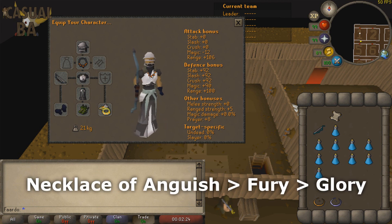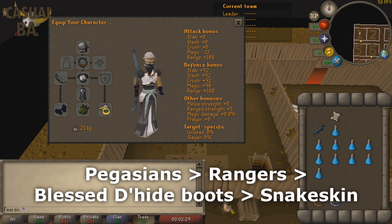If you can't afford or equip an Anguish, try something with high ranged accuracy, such as a Fury or Glory. Boots are for ranged attack bonuses, so you'll want to use either Pegasians, Rangers, Blessed Dragonhide Boots, or Snakeskin.